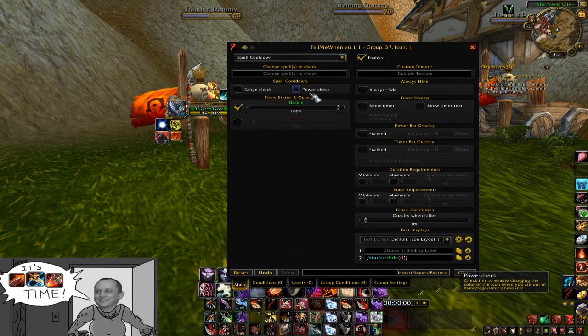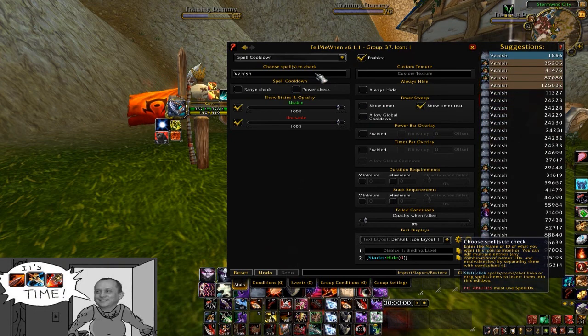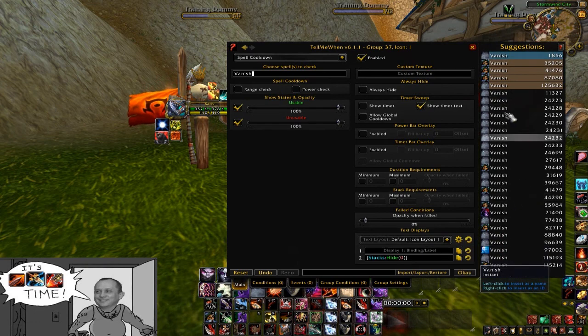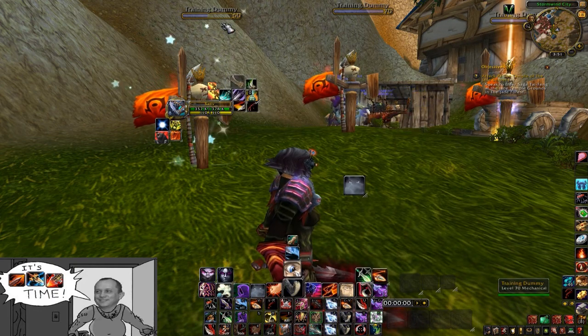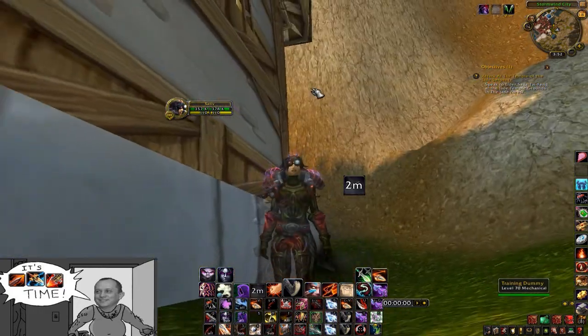We're going to start with spell cooldowns. For spell cooldowns you need to make sure that you have 'unusable' enabled, or else you're not going to be able to view it while it's actually on cooldown, which will completely defeat the purpose. So we're going to start with Vanish. You can see there are multiple Vanishes — just find the one with the right tooltip. Hit enter once you've right-clicked it and it'll put the spell ID in, confirming your selection. Show the timer, make sure it's enabled, and make sure it's viewable when unusable. There she worked.